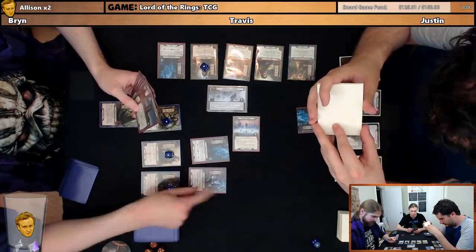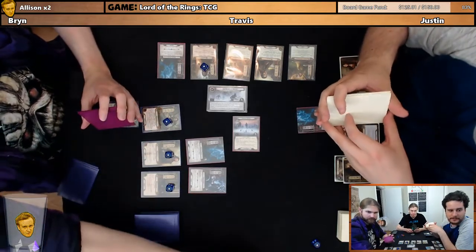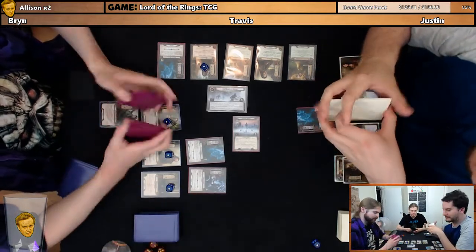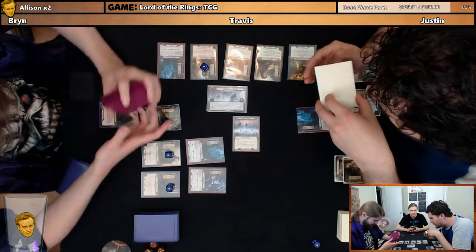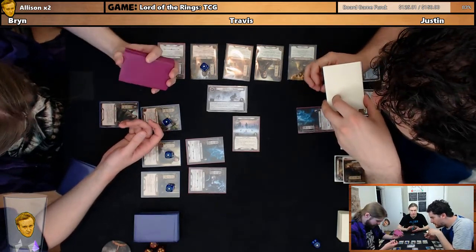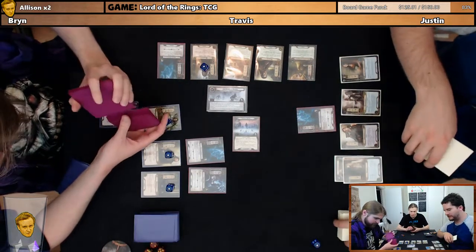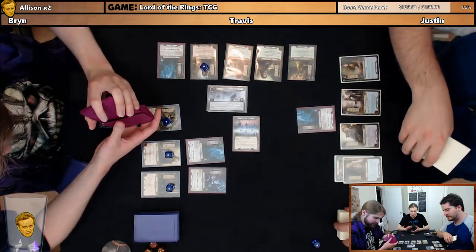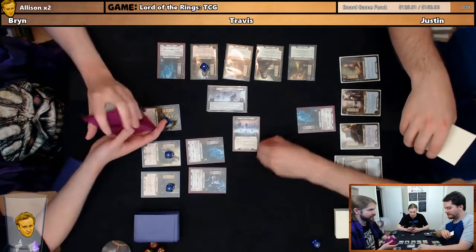I'm going to take these cursed dead. It says it may come as a surprise but we do have a military. Does it say add or reveal to the staging area? For a non-unique enemy — put it into play engaged with you. So the when-revealed does not trigger. It also doesn't do anything, because it does stuff for cursed dead in the discard. Oh, they all just come back — every time we reveal one of those. Sick.